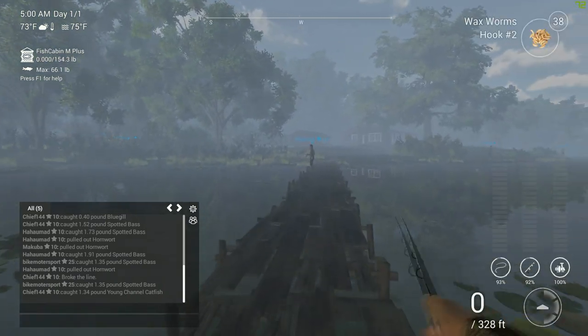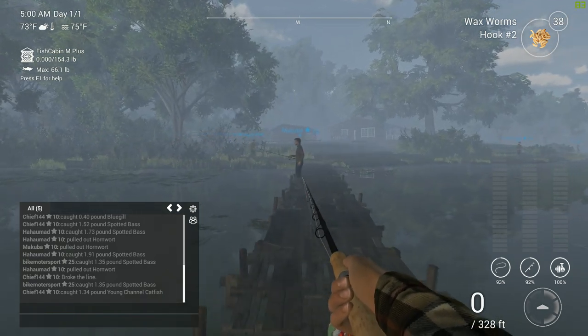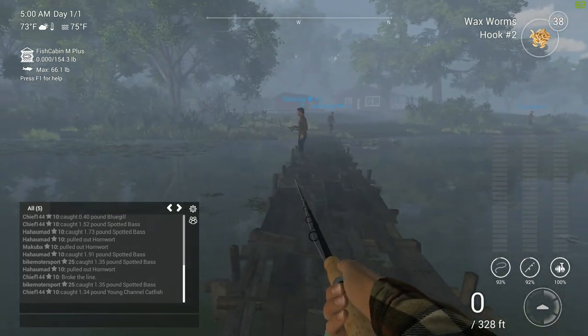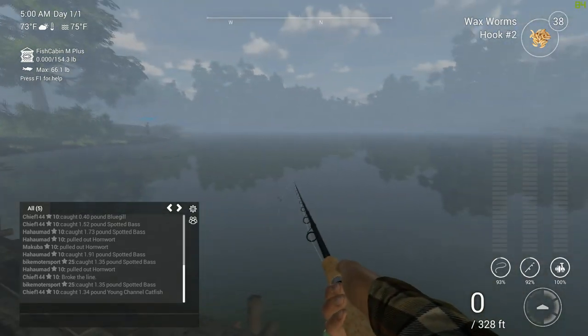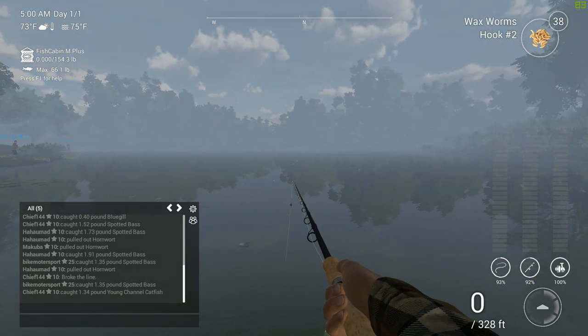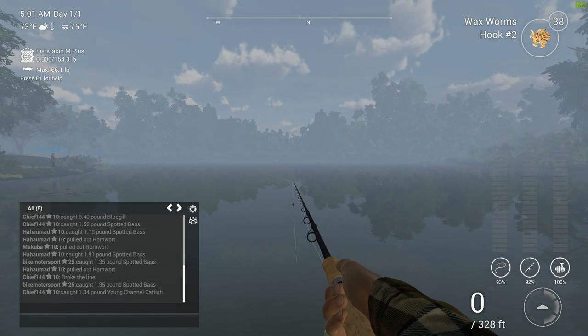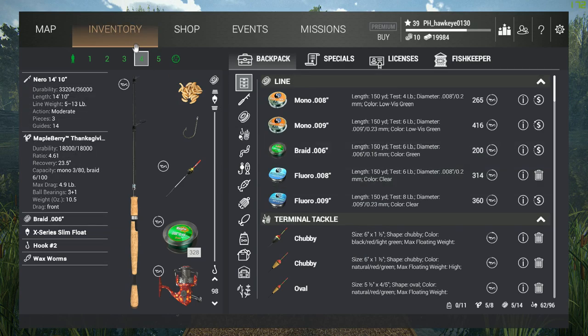I've set up my gear a little more friendly — the gear I have is a lot lighter. It's something you can get at a lower level so you don't have to worry about not having the right gear. The first rod I have is my Nero 14-foot by 10-inch. It's a lighter rod — not ultralight, but lighter — rated 5 to 13 pounds.